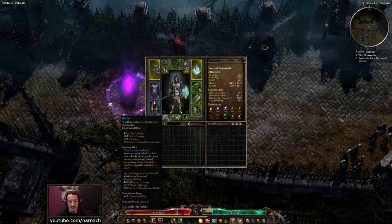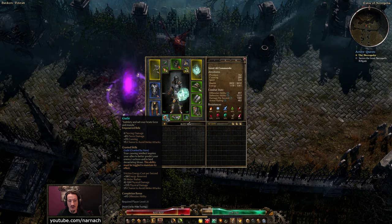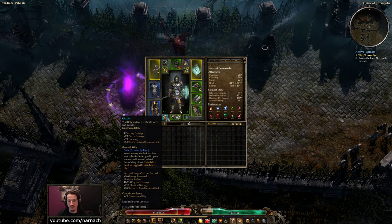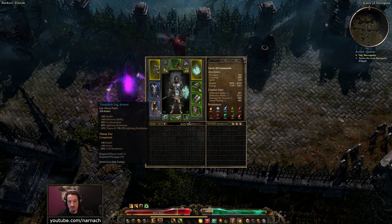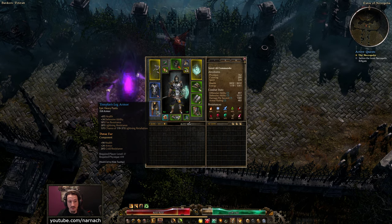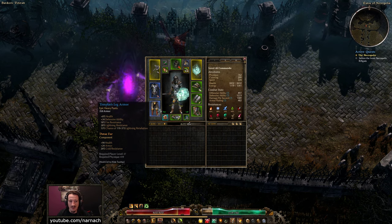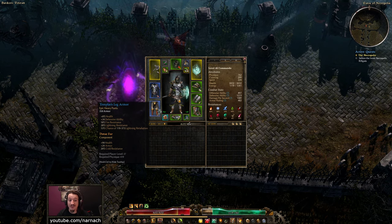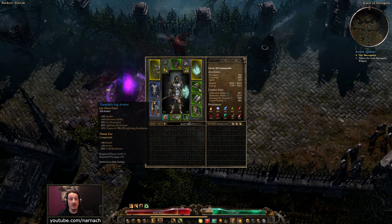We get Guile, our relic. The aura it allows us to cast gives a rather nice bonus to our damage output and another chance to avoid melee attacks — so it gives us a lot of offense while also boosting us with a little defense. Templar's Armor: decent amount of armor, solid amount of health — 8% is a very nice bonus — defensive ability, some resistances, and a chance of lightning retaliation. It's mostly the combination of a lot of health, decent armor, and resists that made me pick it. The Dense Fur inside adds cold resistance so that, combined with the fire and lightning resistance already on the armor, it covers all three elements.